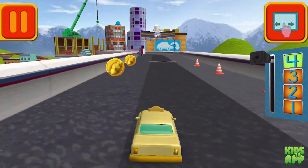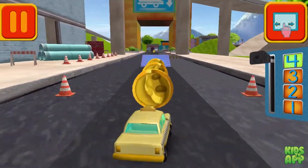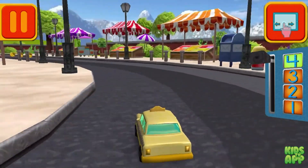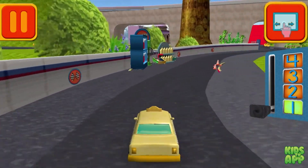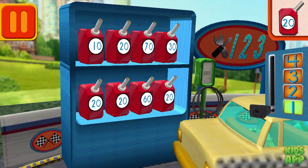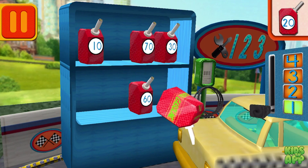Remember, the more coins you collect, the more cool stuff we can unlock. Woohoo! Great coin collecting, Omifriend! Great racing, Omifriend! Time for a pit stop! This is where we take care of our car so we can get back to the track! We need gas cans with the number 20! Find the cans with the number 20 and drag it to your car. Good! Next!